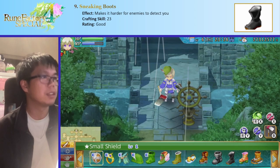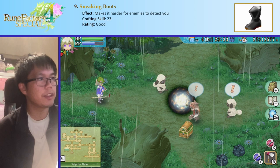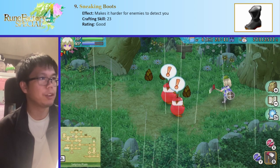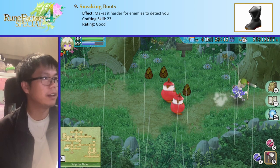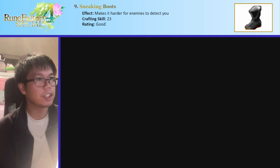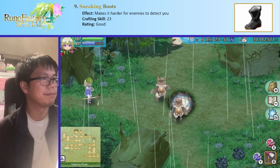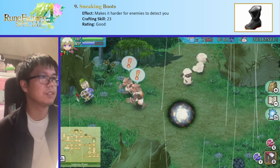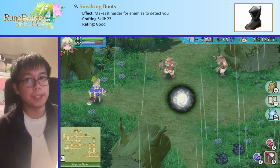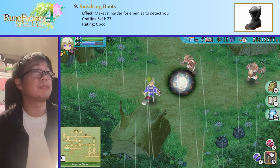Next up are sneaking boots. When I walk into a room without them, you can see a bunch of exclamation marks as enemies see me, and they start attacking instantly. What sneaking boots do is make it harder for enemies to see you — they reduce the detection range. They'll still see you eventually when they get closer, but the range is decreased. It's not bad — nice if you're trying to get from place to place. Needs something like a rosary to avoid combat fully. Doesn't work on bosses, but it's technically a positive benefit.